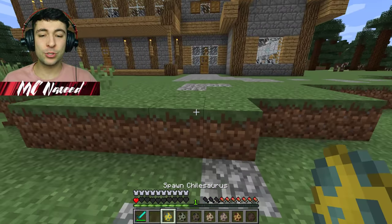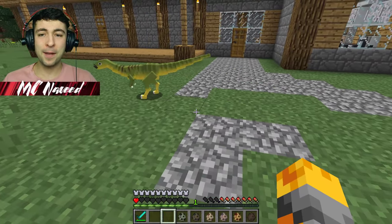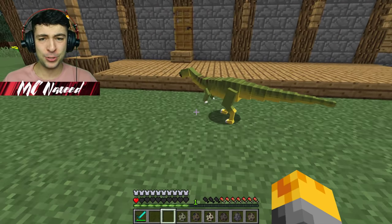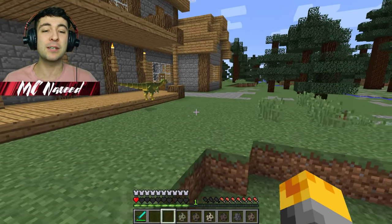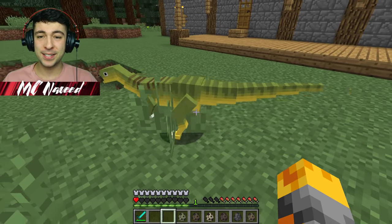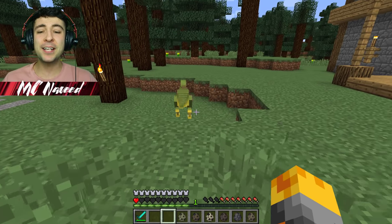Let's spawn the Chilisaurus. That right there. And perfect! Now this guy looks really friendly. I'm not really sure what he eats, but I'm pretty certain he should only eat some leaves and some grass. So I think if we leave him be, he should be alright. He's really friendly! That is perfect!